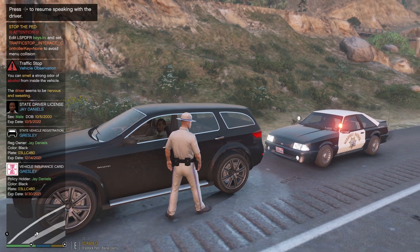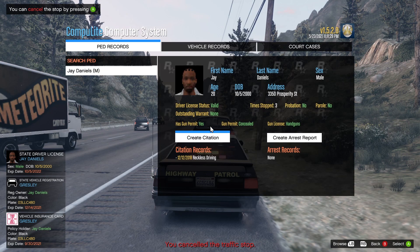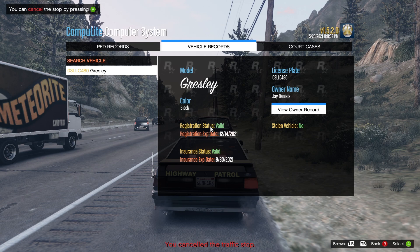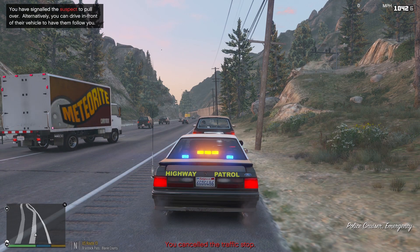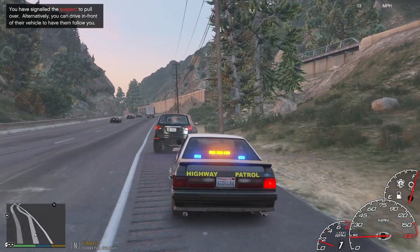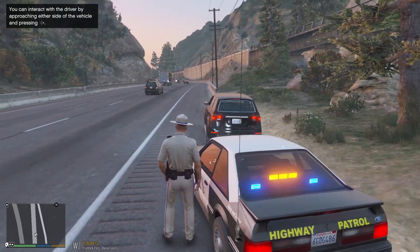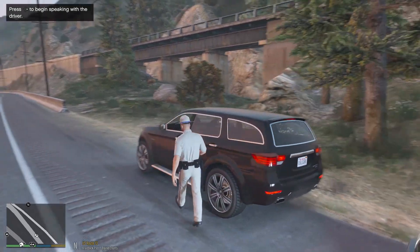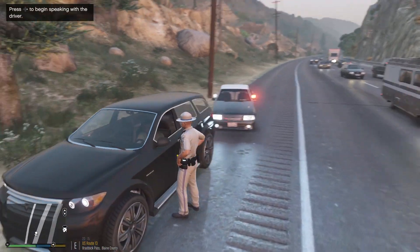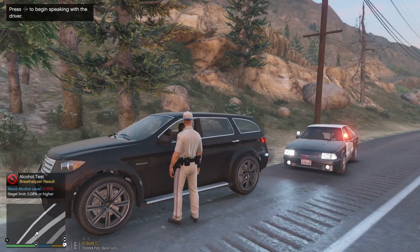Let's see — yellow, strong odor of alcohol. That's not good. Let's go see what he's up to. This car is so awesome, it even has a movable antenna, which is really cool. License is valid, he's been stopped three times. He has a gun permit. He doesn't have anything wrong with the vehicle. He did smell of alcohol coming from the car, so let's do a breathalyzer test — 0.17. That is really high.